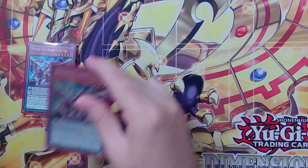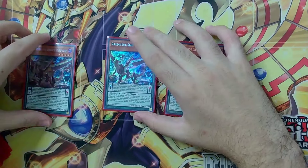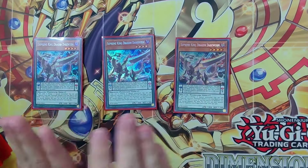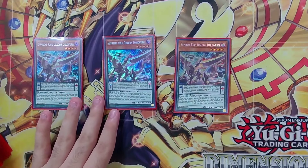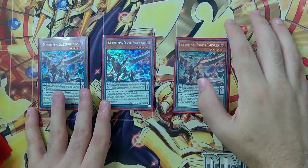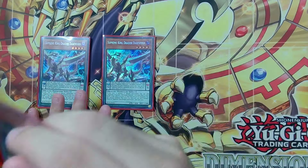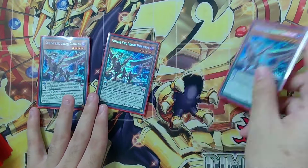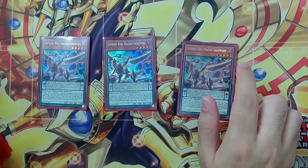We're going to start off with the Supreme King package. We have three Dark Worms — we used to play two, but we're boosting this up to three mainly because we have Nibiru in the deck. We want to use Nibiru, then normal summon Dark Worm and link it off, getting a plus one off the search plus a link two, which is super nice for this deck.